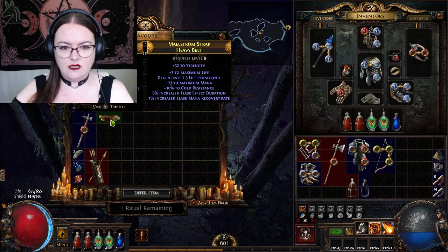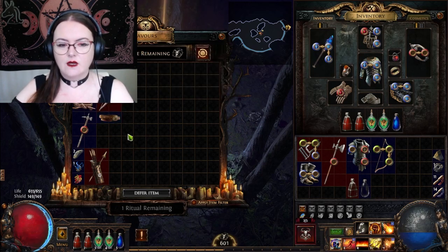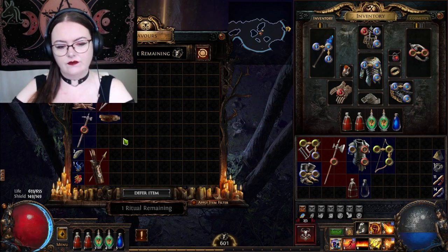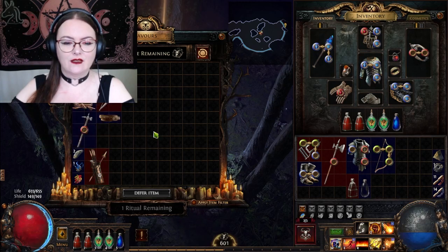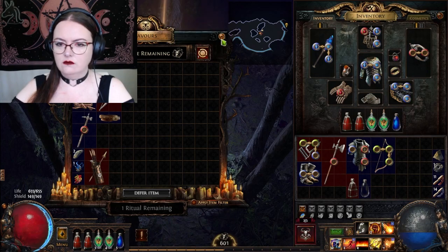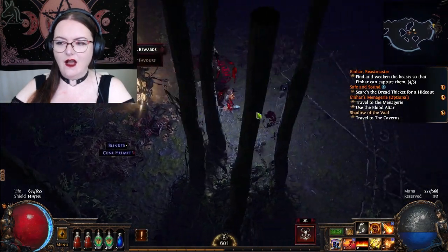Extra mana, fire resist, lighting resist, chaos resist. That's something to consider, but I want to know what those things are. The plot thickens. Reroll new favors. This is intriguing.